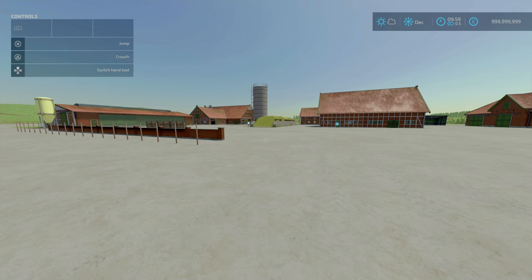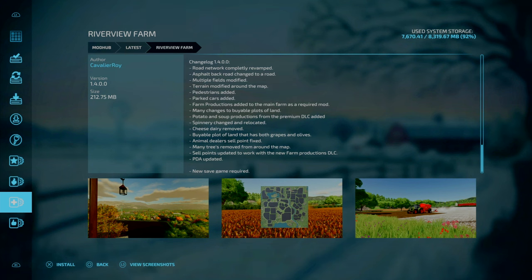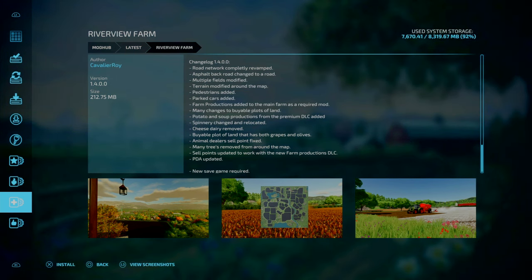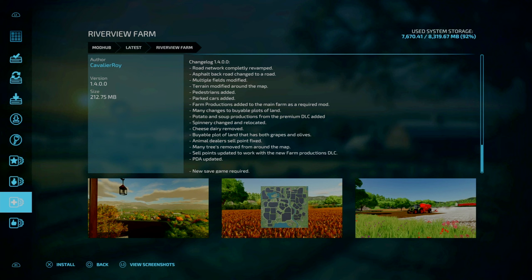Starting off with our updates, we've got the update to Riverview Farm. This is by Cavalry Roy, update 1.4. First of all, this will require a new game save. The road network has been completely revamped. Asphalt back road changed to a road. Multiple fields have been modified. Trains have been modified around the map. Pedestrians have been added along with parked cars. Farm production is added to the main farm as a required mod — not sure if that means the one by Omotona or the Farm Productions DLC. Hopefully it's not the latter, because that will upset some people.